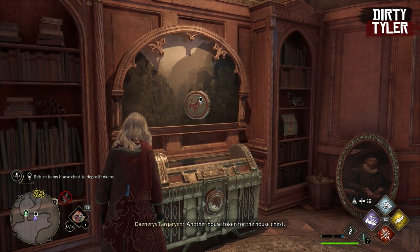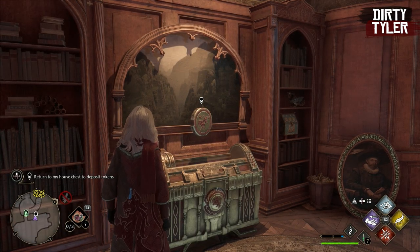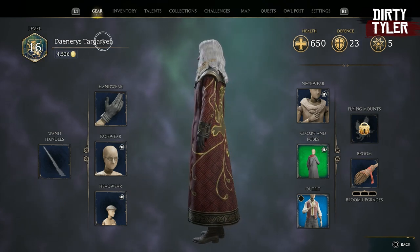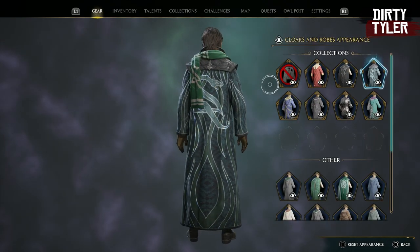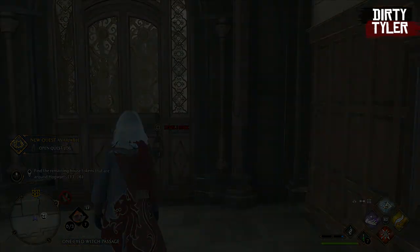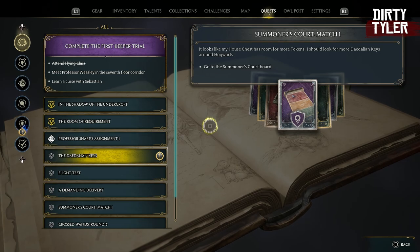I wanted to get to this area a little bit early on a second character so I could unlock the house relic cloak by getting some of the Daedalian keys locked behind that area. And this is how I got access to the hospital ward early.